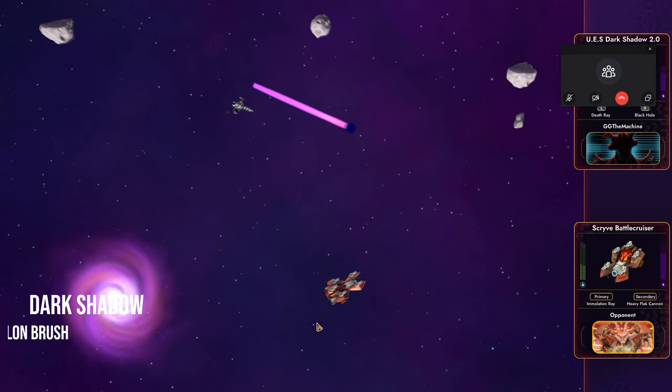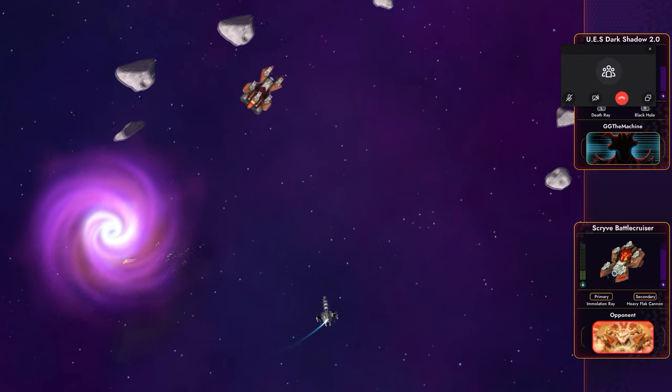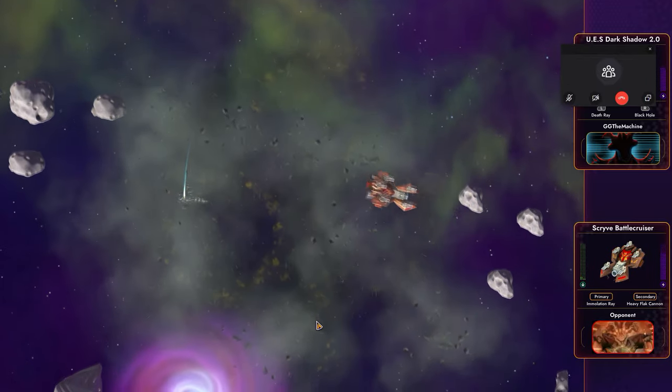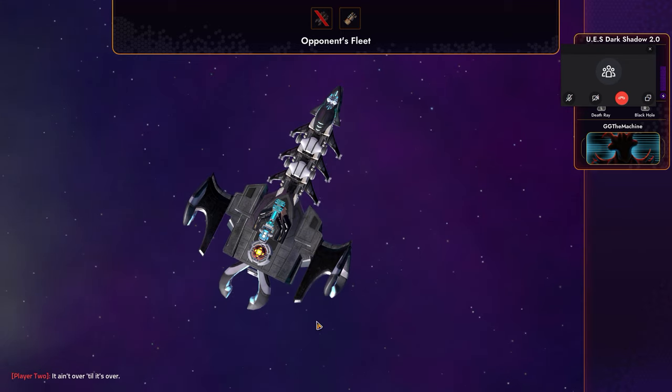Dark Shadow by Talon Brush. This sleek ship is fast-moving and powerful, with a viciously long-range death ray as the primary weapon. It can also shoot black holes and features a tight turn rate.